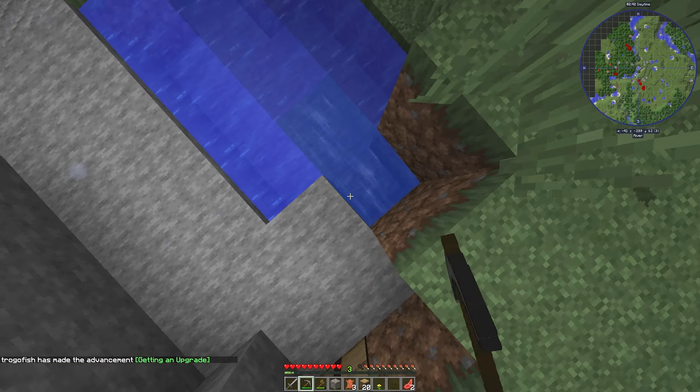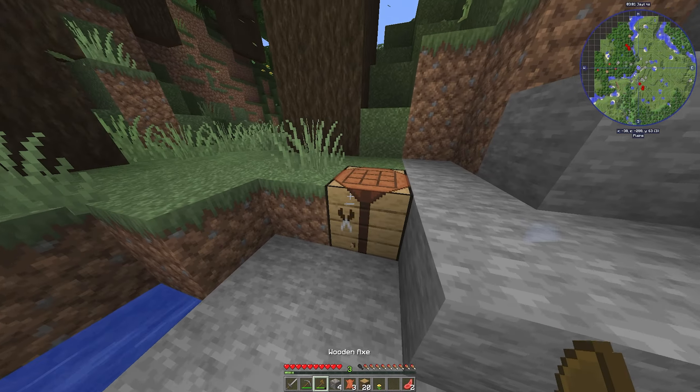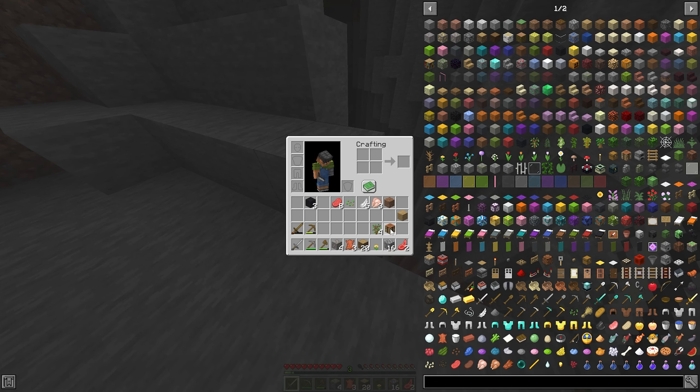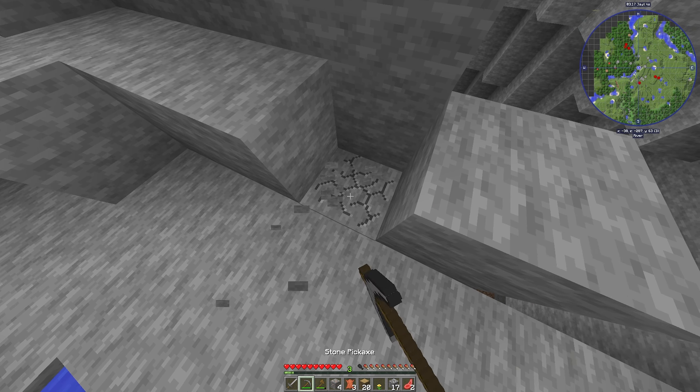Oh wait — it's multiple pieces! Got the iron. It's running a lot actually. Let's grab the crafting table back. I want to go down there so bad — there's a lot of good stuff down there. We do have a little bit of cobblestone we can use. We decided to go back down there, get the coal, and just get back up.